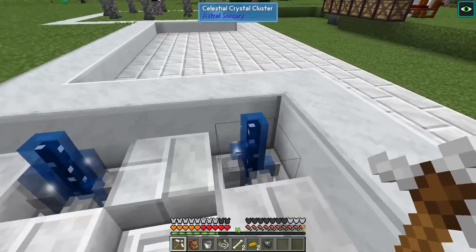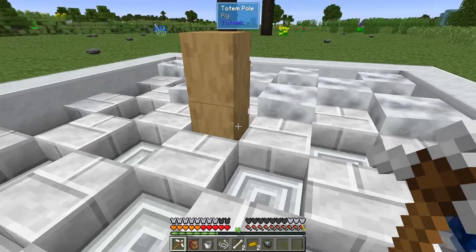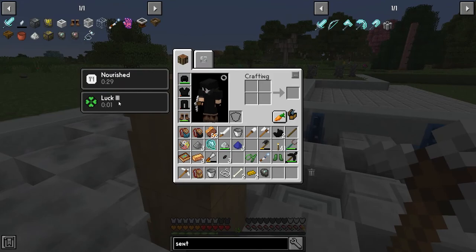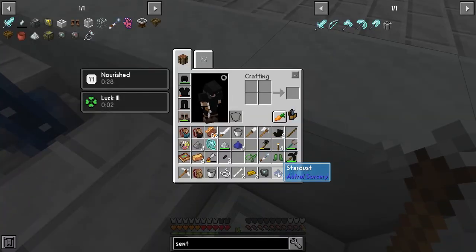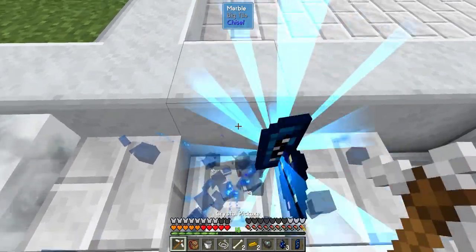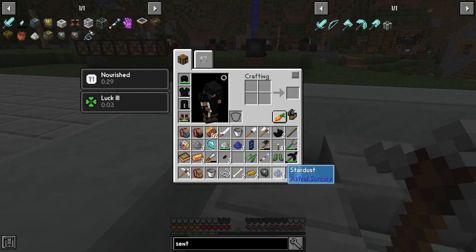I want to check out if breaking the celestial crystal clusters will give us two stardust instead of one. I've set up a totem pole which gives us Luck 3. Let's test it out — we got three instead of two, so a 50% chance.